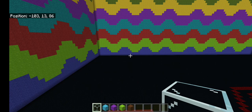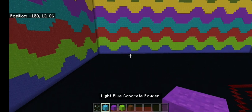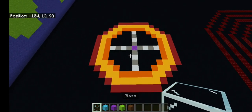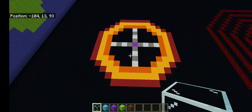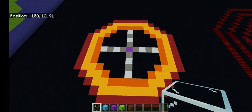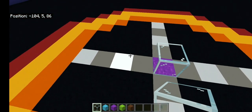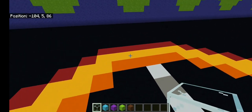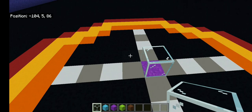For this build I'll be using glass, assorted colors of concrete powder, and brown concrete. I went ahead and made an outline of the design so it's easier to follow. Now we will start at the center and place a glass block and fill in this entire outline for the base of the bottle.